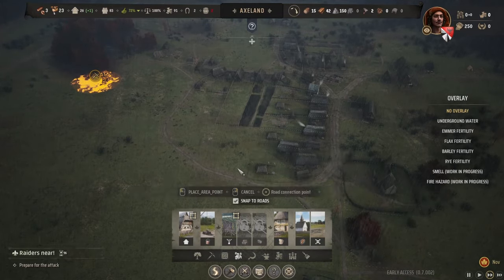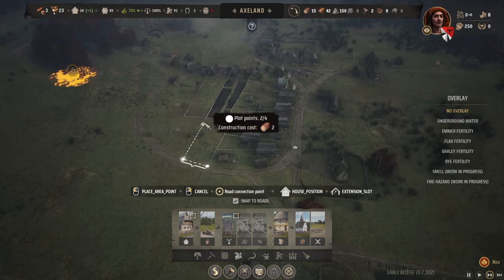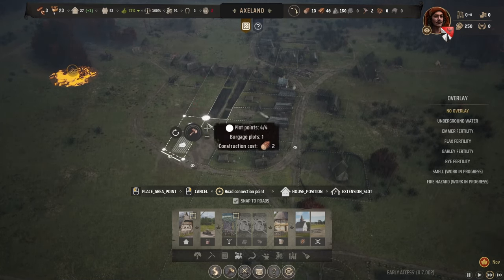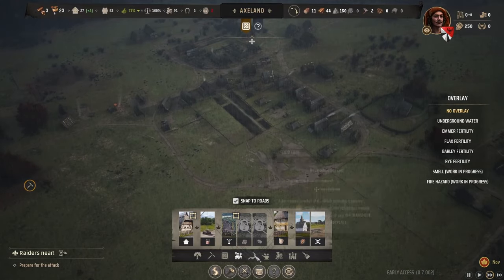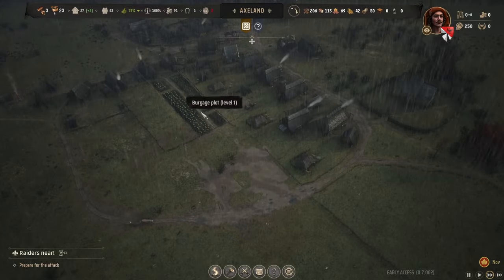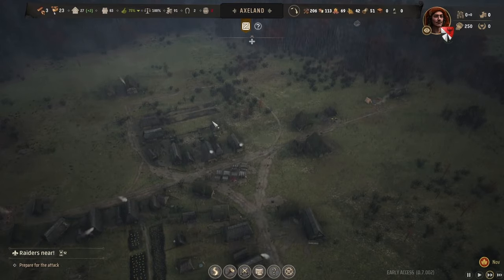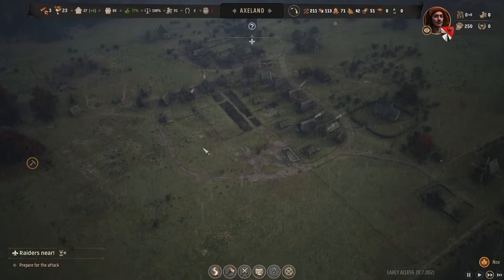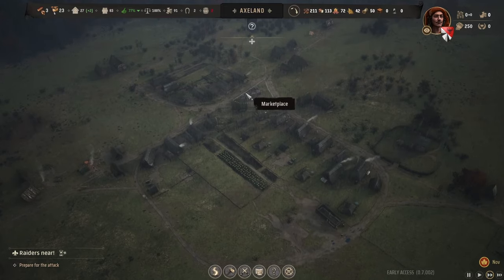I want to continue expanding my burgage plots since all the living spaces are now occupied. I'm placing these burgage plots back to back so that villagers can walk straight through to the other side of the circle — kind of like a shortcut around the residential buildings. I'm also expanding the residential side this way to try and complete the circle. If villagers need anything from the market on this side, they can just cut through the plots.